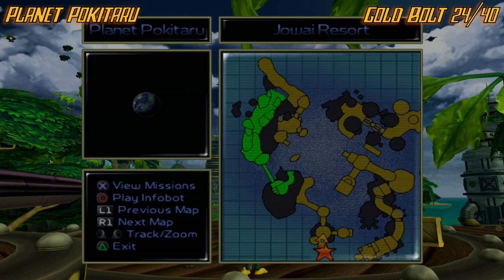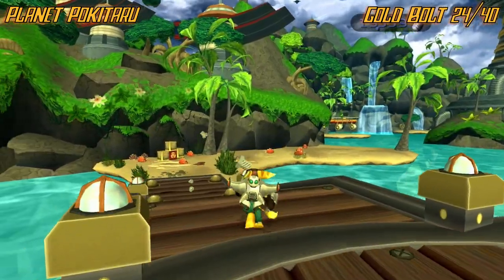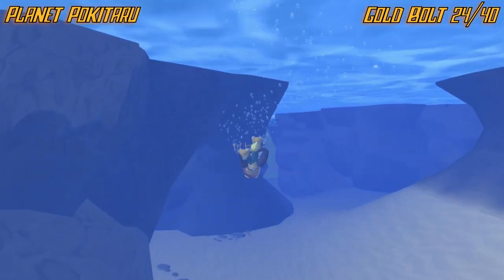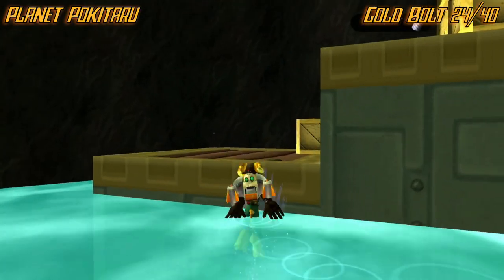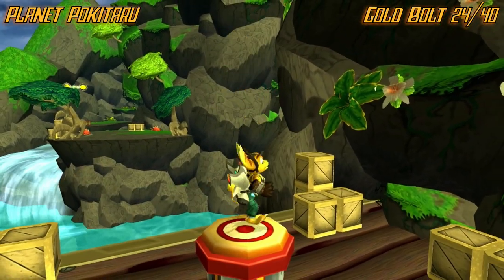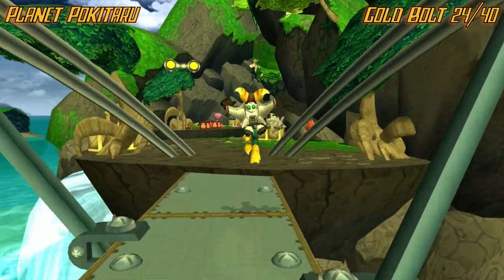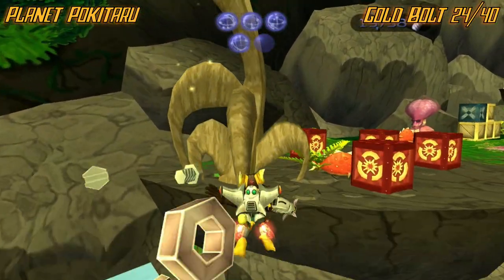Now we're on planet Pokotaru, and it's going to be in that green area right there. From the start, make your way to this little sandy area. It might be faster to just get straight in here. There should be a little opening to the left into a little cave, then up and jump out of the water. A little warning — this bolt has a bunch of enemies, so just be aware. Be ready to fight them all.